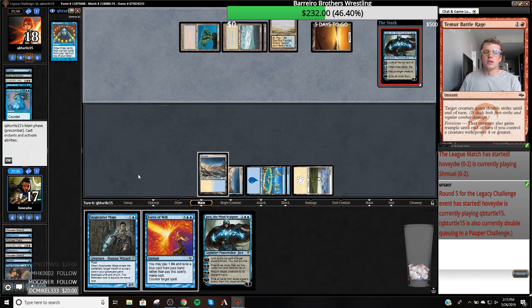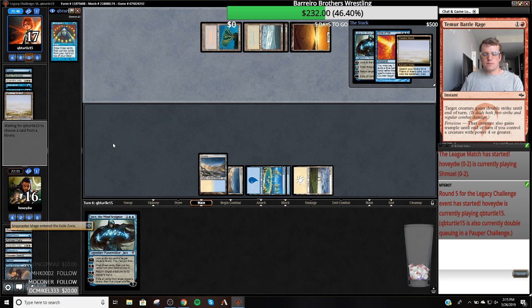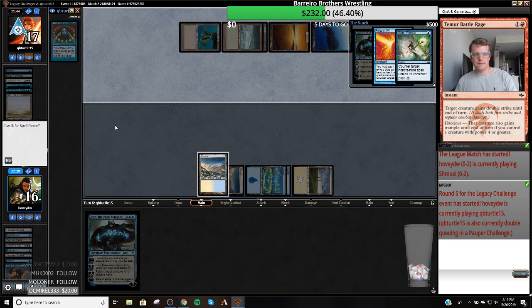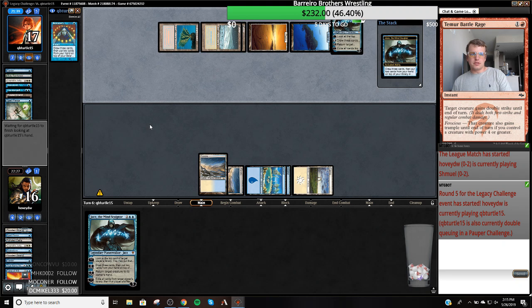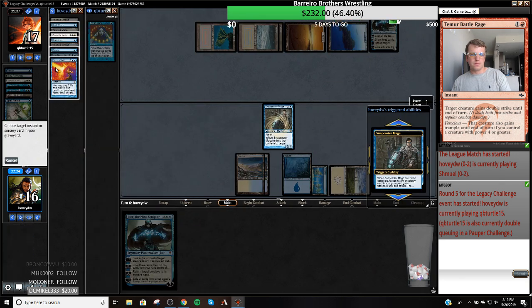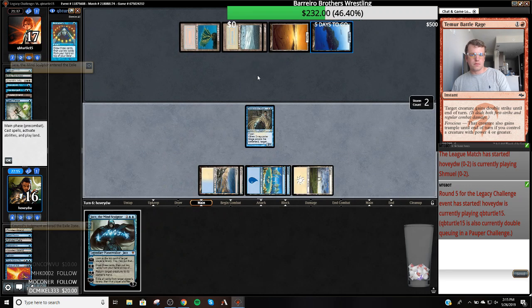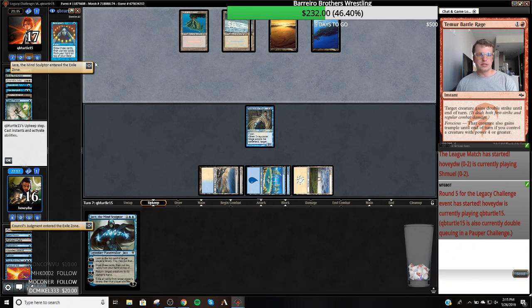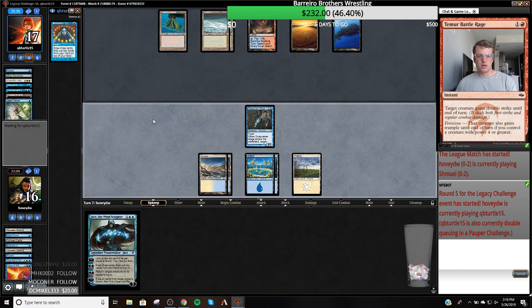We have a Snapcaster Mage on top of our deck. Hopefully this is a Brainstorm. Spell Pierce. I think I'm going to Snap Council's Judgment and get rid of this Jace. We have a Snapcaster Mage on the field at least. Like I said, these game one matchups against Miracles are tough. I'm kind of forced to just jam my Jace the Mind Sculptor here, because I can't really do nothing.